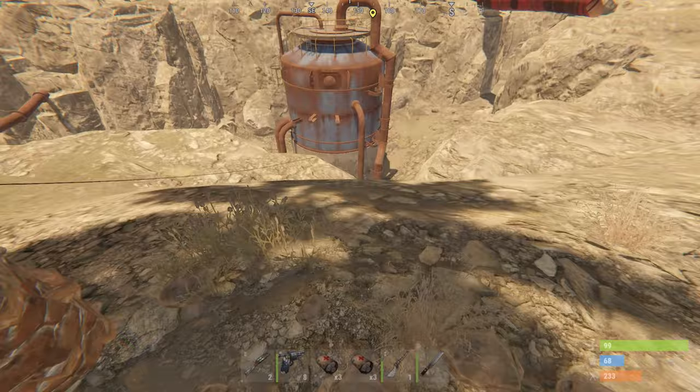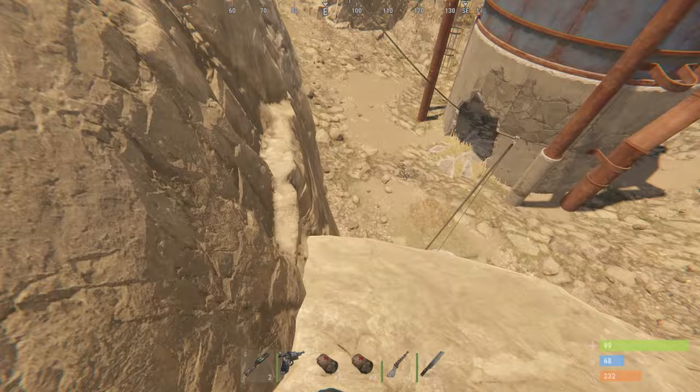From here, you want to go back outside and find the electric wiring that leads from the shed back down into the canyon. This will lead you straight down into a sewer tunnel.